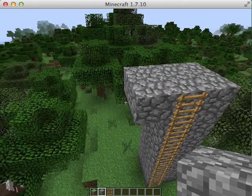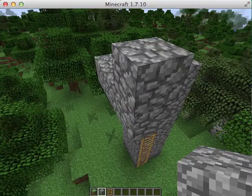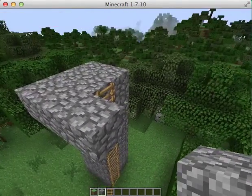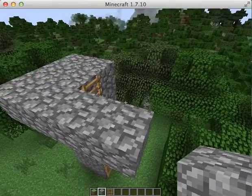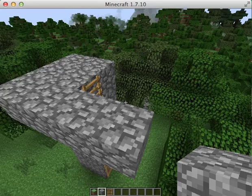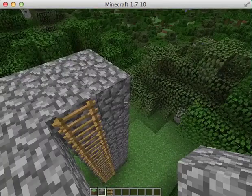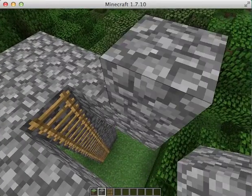All right, now press that block right there. Press it. No, not that high. All right, now go to the side. Right there? No, no. Go forward. Okay, no. No, go forward. All right, and then you press that one. And then you go in that one. And then you fill in that one.